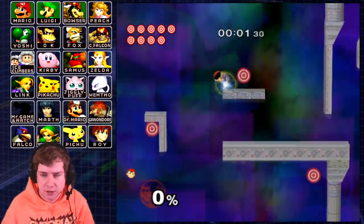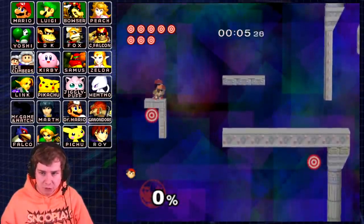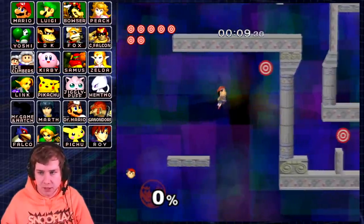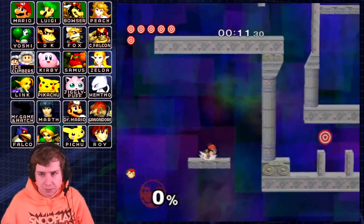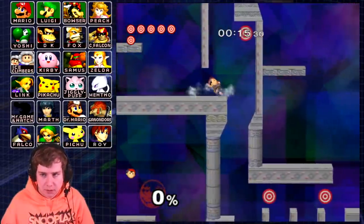Alright, now Peach's course, and this one shouldn't be too bad at all. Ness has pretty good movement options here, and even Ness's jump height is actually pretty good also.